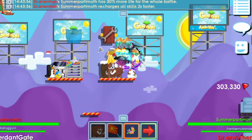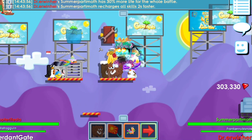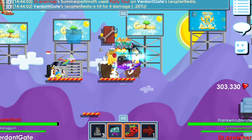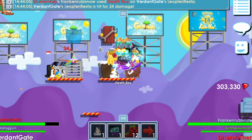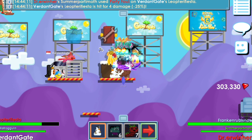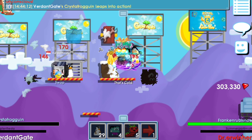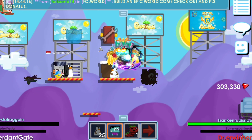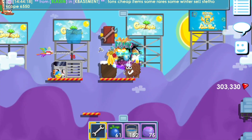Gue nggak tau kenapa dipakai Party Fall ya — bukan deck gue soalnya. Oh iya, auto hit ya. Ini abis itu gue charge pakai ini — kalau dia nggak nge-shield, yang ini tinggal gue Snowman. Nah udah selesai, tinggal gue hit. Udah mati gitu.